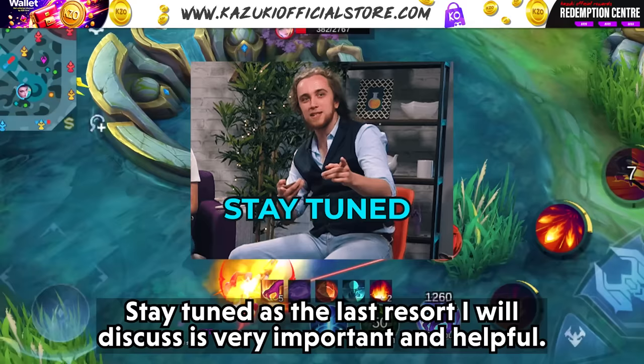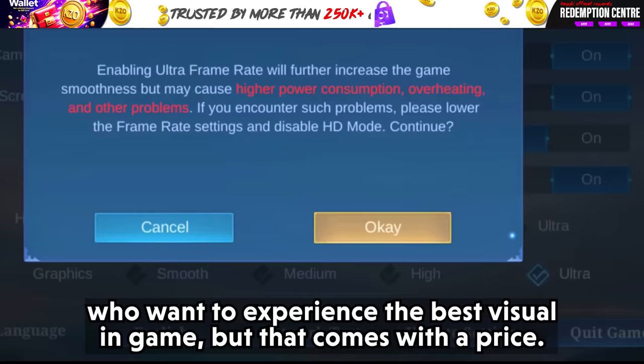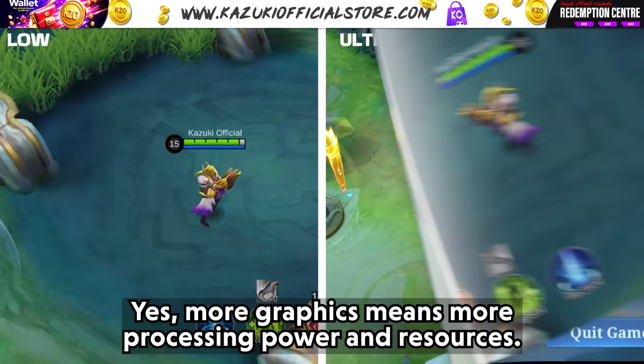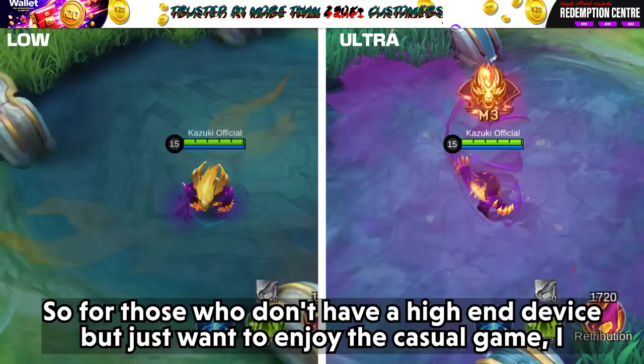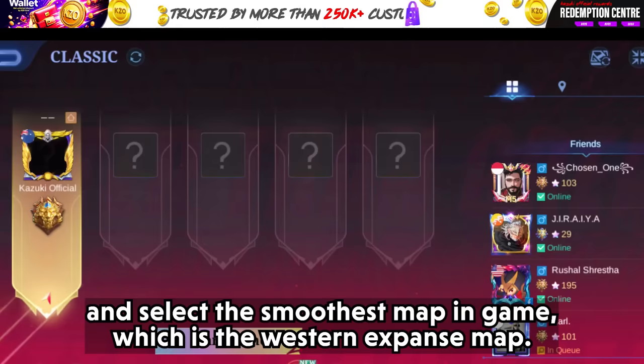Stay tuned — the last resort I will discuss is very important and helpful. Tip 4: Lowering in-game graphics settings. Mobile Legends provides ultra-graphic options for players who want the best visuals, but more graphics means more processing power and resources. For those without a high-end device who just want to enjoy casual gameplay, lower the graphics settings to increase FPS, and select the smoothest map in-game, which is the Western Expanse map.